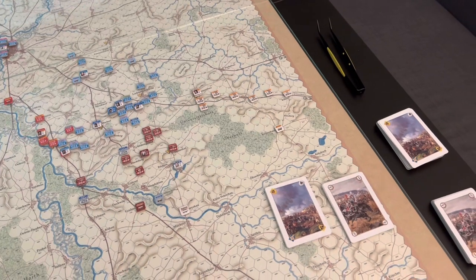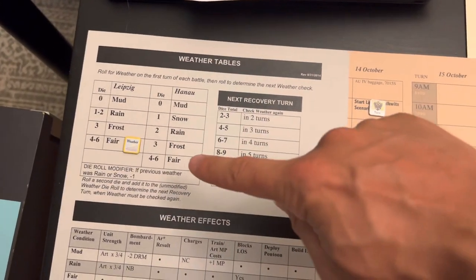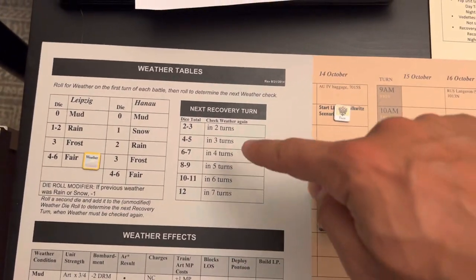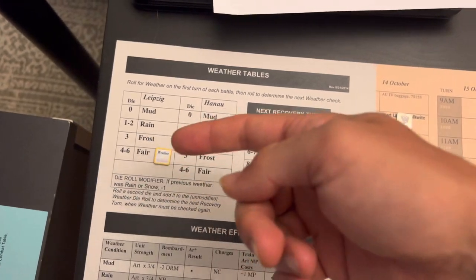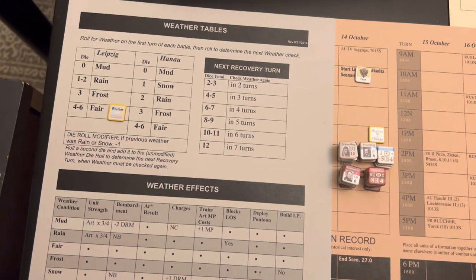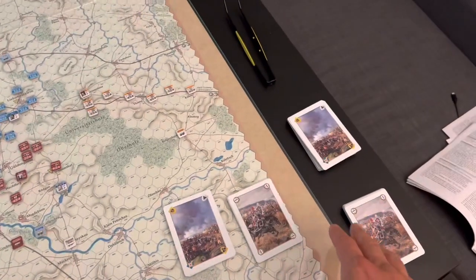I rolled weather and we got fair weather for this first turn. We roll two dice for weather in this game — one tells us the current weather, the other indicates when we check weather again. I rolled a five, so in three turns we'll check weather again. It's 50/50 whether we get fair weather — hopefully we don't get frost — but we're starting good.